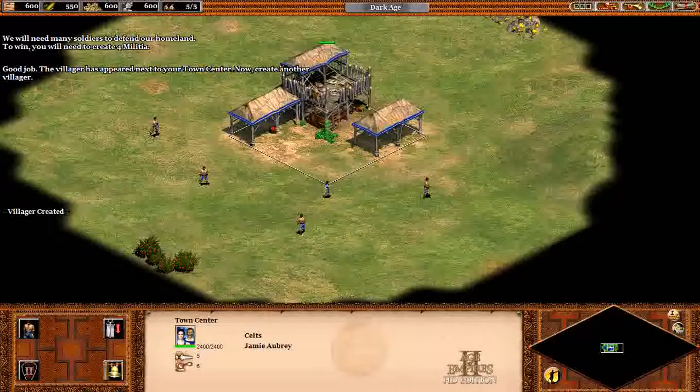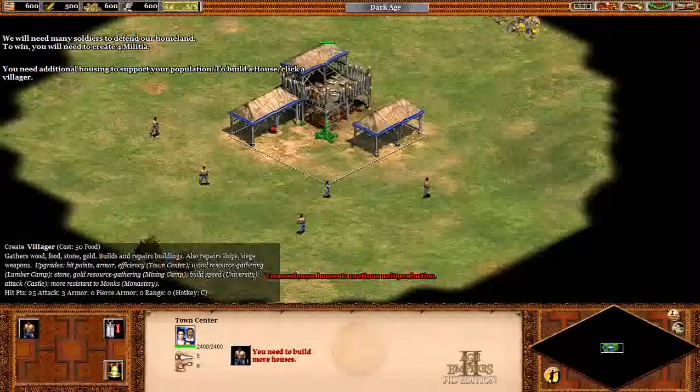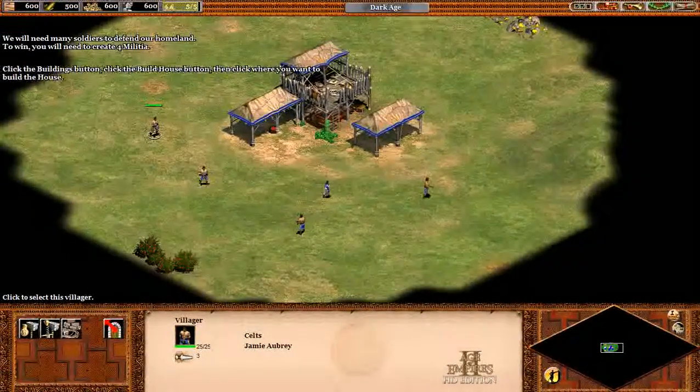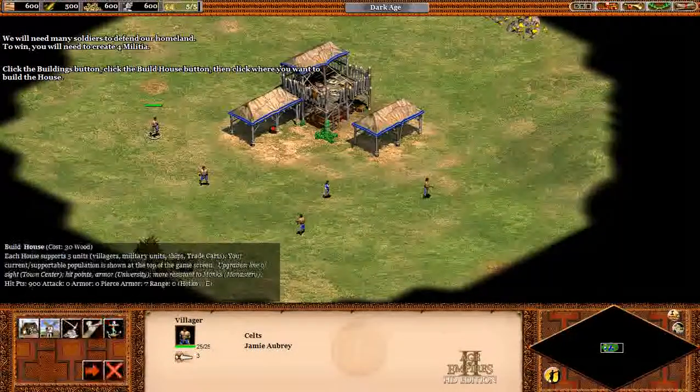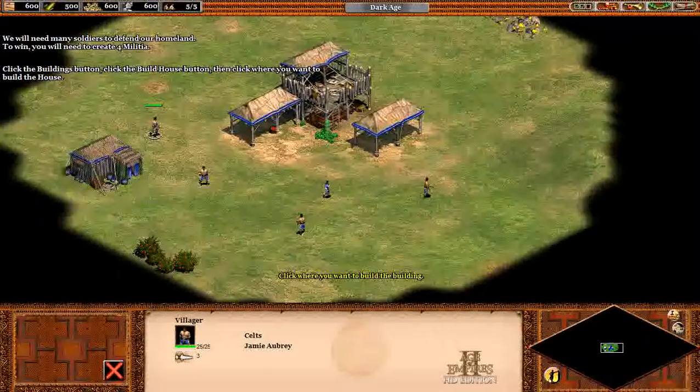Good job! The villager has appeared next to your town center. Now create another villager. You need additional housing to support your population. To build a house, click a villager, then click the buildings button, click the build house button, then click where you want to build the house.